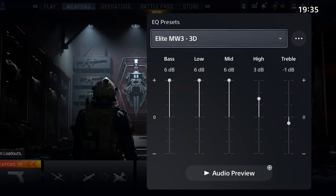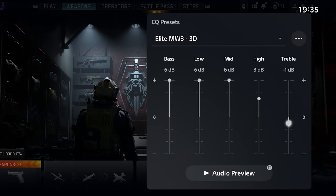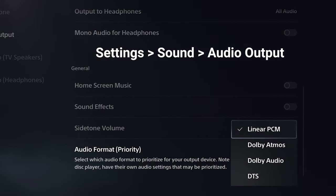which helps reduce other effects and gives you much better directional sound — it's highly recommended. For the Pulse Elite, this is my recommended EQ for 3D audio. The result depends on the mix you use and your hearing; it's more subjective, but give it a try. And if you play with stereo audio, this is my recommended EQ setting, both with Linear PCM in the audio output section. Let me know how it works for you.